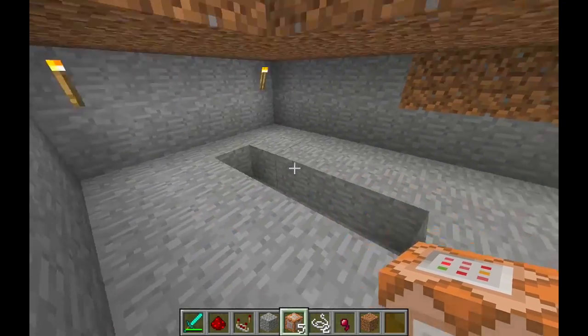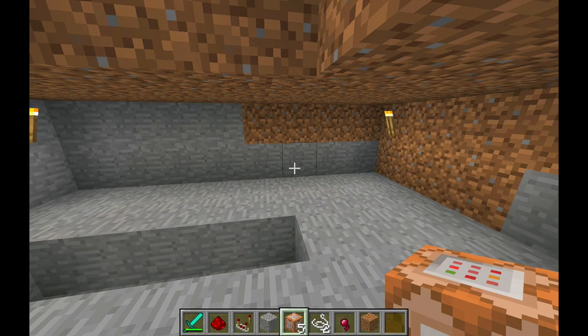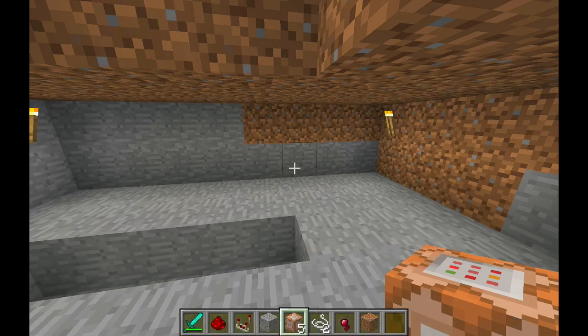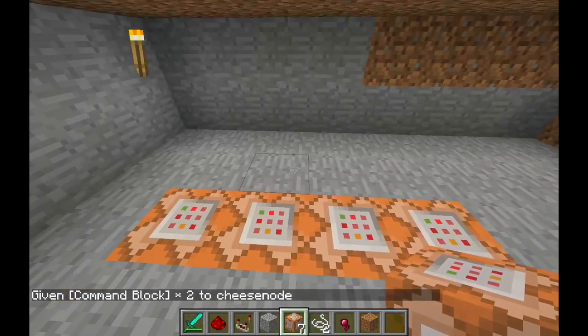I've made myself a little hole down here so people can't get to my command blocks. The first step is how do you get command blocks? You have to have OP so you can type into the console. The give command will get you command blocks — you can add a number at the end for how many, but since you have to be in creative mode anyway to use them, just leave it blank.